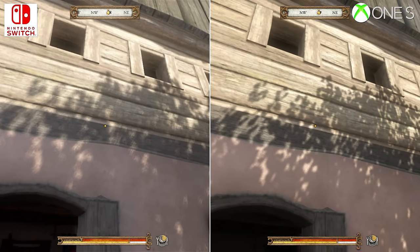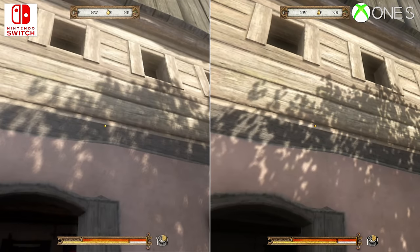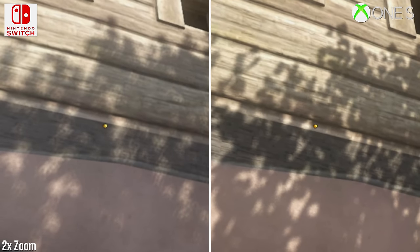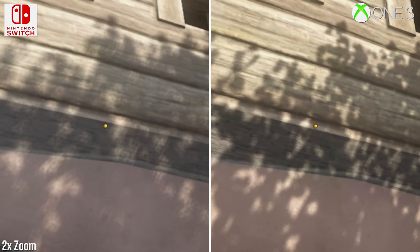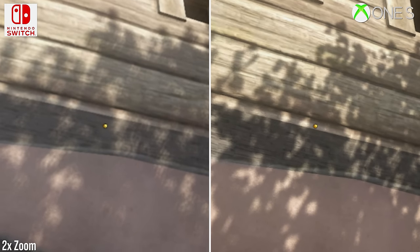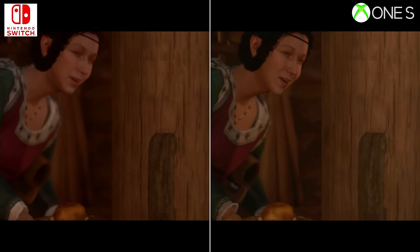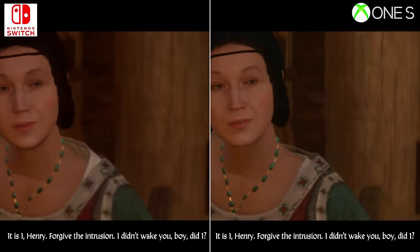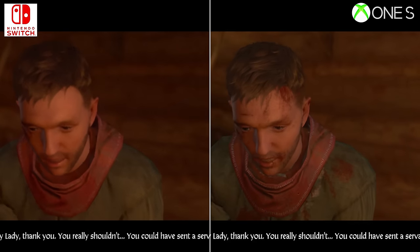Also, in terms of close-up detail, Switch runs with lower quality shadows. The turnout looks respectable, with a similar bokeh pattern to the shadows we saw in Crysis, but undeniably it's running at a lower resolution. Elsewhere, grass density is dropped while certain texture assets are also lowered in resolution, notably on character clothing.